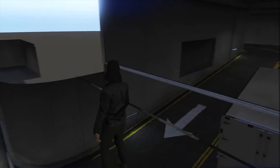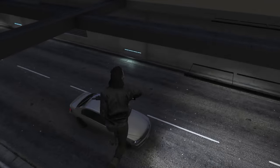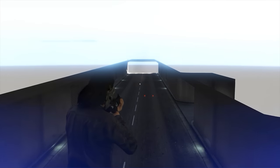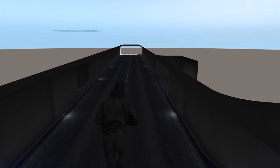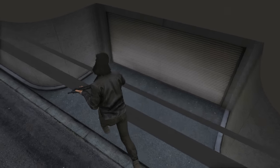Once inside you are completely hidden — there's no way of anyone seeing you whatsoever. Unfortunately you cannot shoot through the roof as bullets just impact on it, so you can't kill people below. Nevertheless it's a very cool location to access and hide in, and other players who come here will have no idea where you are.